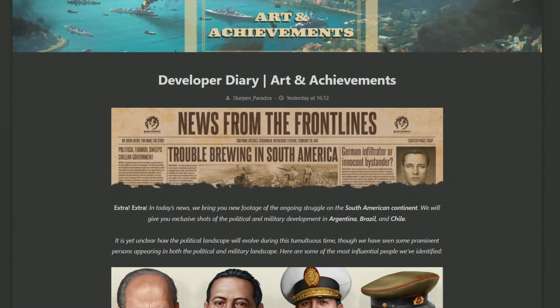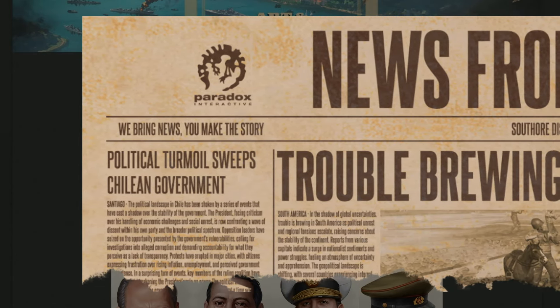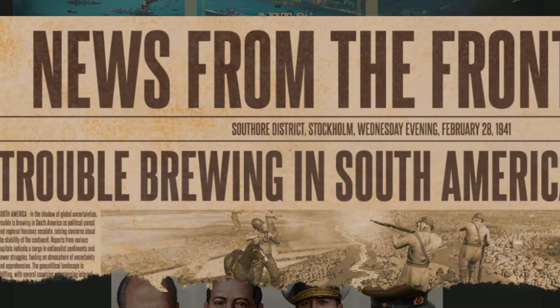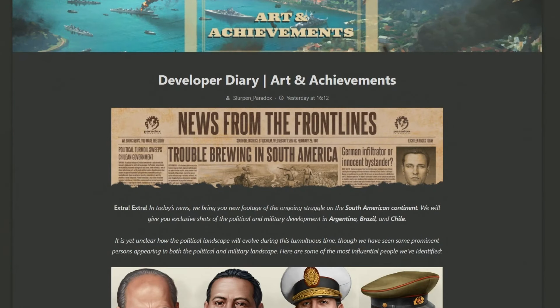We begin with the tearings of what looks to be the front page of a newspaper, not a particularly real one unless Paradox have got into the media business. Inside we can see discussions regarding the Chilean government, some of the issues they've got going on over there, the general war tensions in South America, the threat of a German infiltrator, so Operation Condor ever looming. This adds some nice flavour before we start looking at all the portraits, logos and everything else.